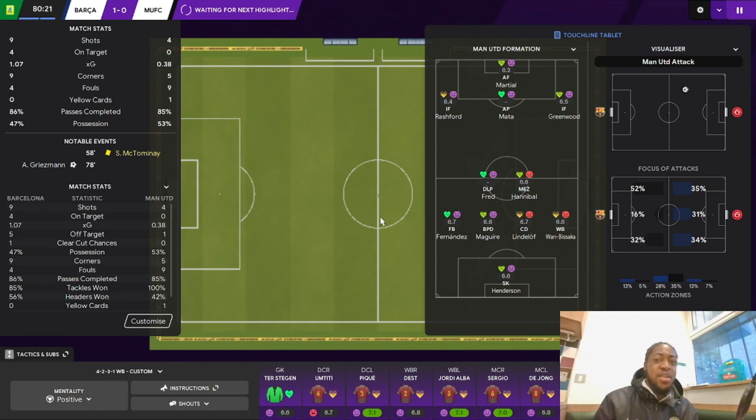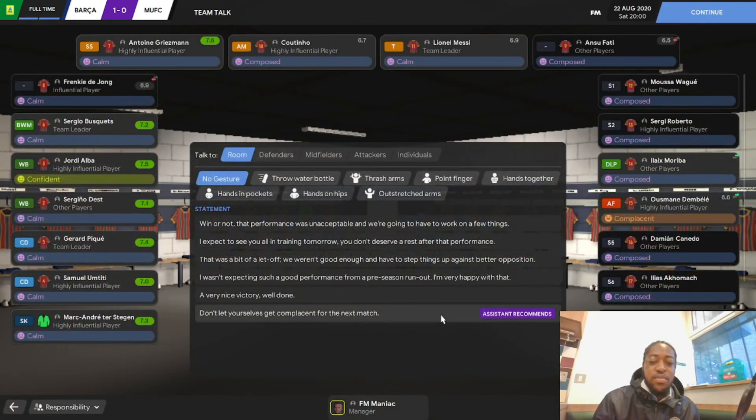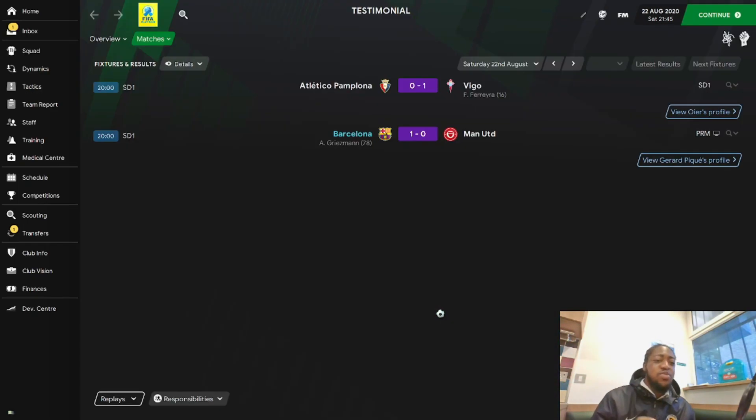You'd probably need someone up front — maybe a target man — with at least two of the attacking three pushing forward. A second striker might also help. That is the end of the game: Barcelona 1, Manchester United 0. Final stats: 10 shots, four on target, xG 1.15, pass completion 87%, possession 46%. That's the end of Part 2. Part 3 is where we sim it for a full year in the league and hopefully win it, maybe some cups, maybe even the Champions League. Don't forget to subscribe, like, share, hit the notification bell, and let me know in the comments what you think about the tactics.